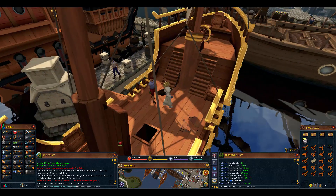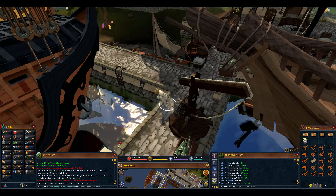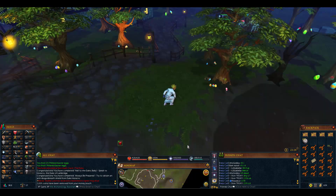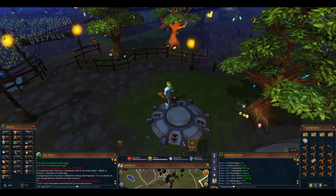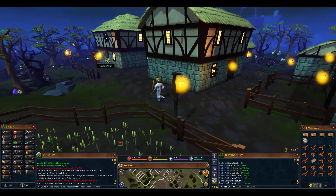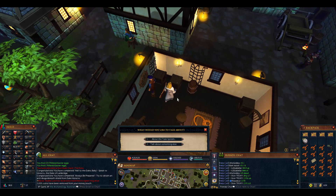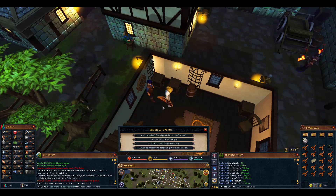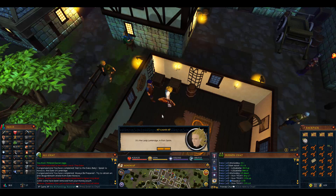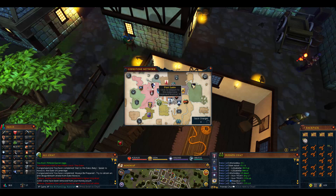Home teleport to Draynor Village and talk to Ned. We find him — he's in here. We talk to him, tell him we're a sailor and ask if he could take us to the island to fight the mighty dragon. Board the ship and talk to Ned. We live once, so he's going to board the ship with us and take us to fight the mighty dragon. We gave him the map. Home teleport to Port Sarim, then we board the ship.